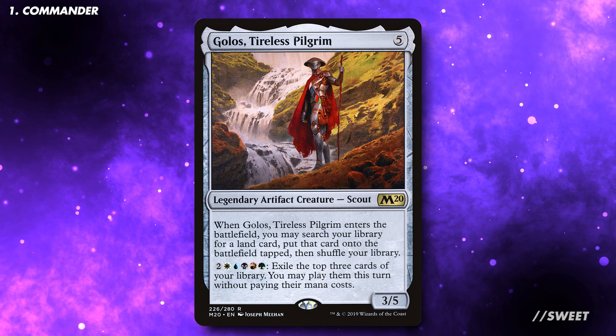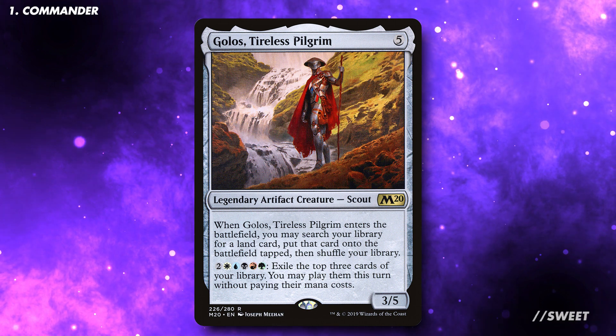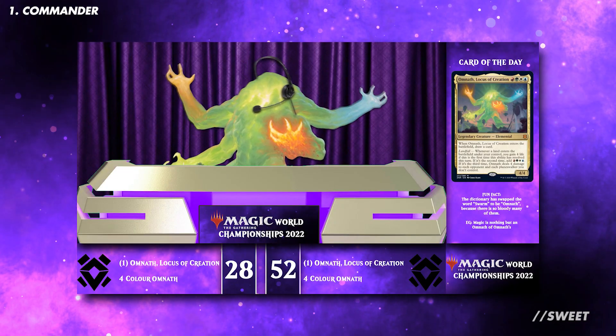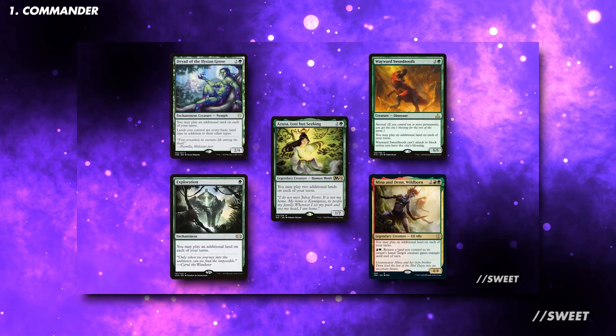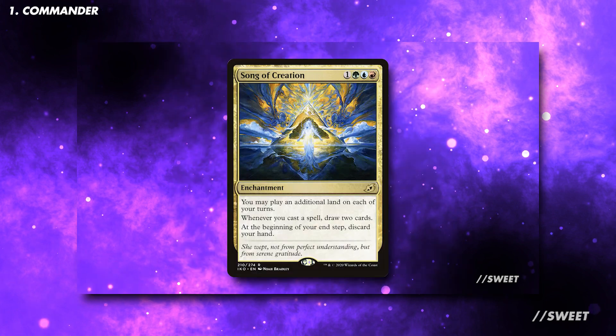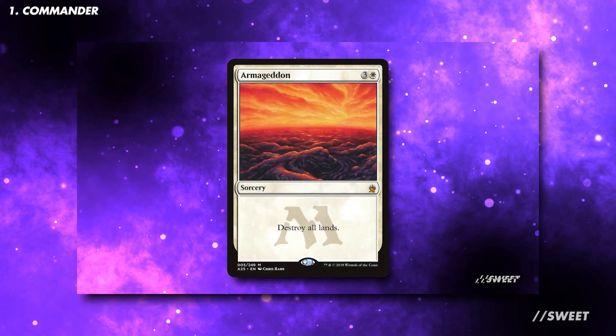The aim of this deck is to get Golas out and use his ability to cheat huge creatures into play to win the game. While Golas does cheat out all spells, this build won't be running too many large instants and sorceries. I also know that Golas is a very popular landfall commander — if you want to take the deck in that direction, I would recommend watching our deck tech on Omnath, Locus of Creation, as it's a very good base for that style of deck. Links are down in the description below.